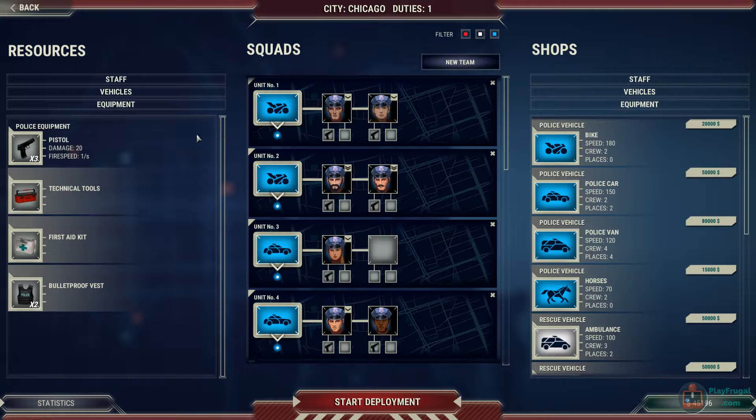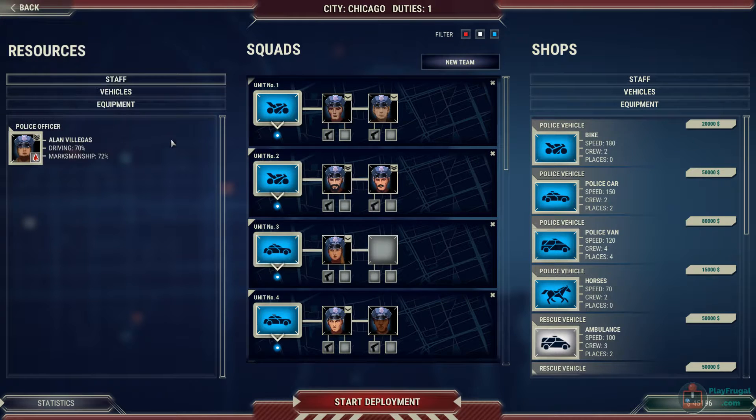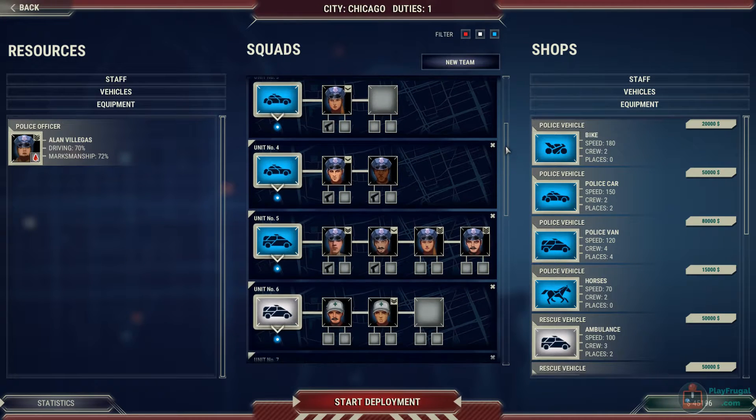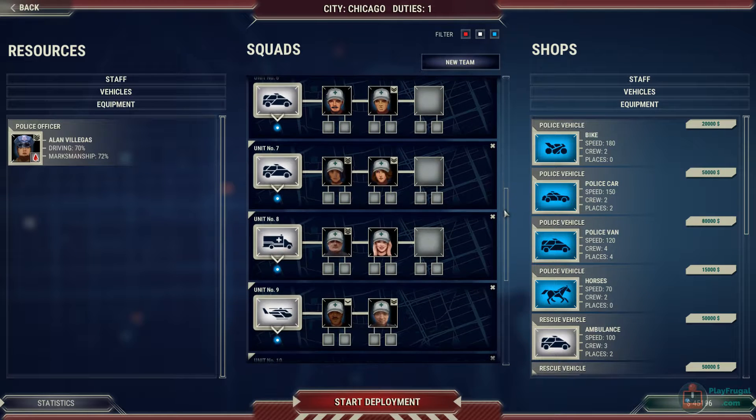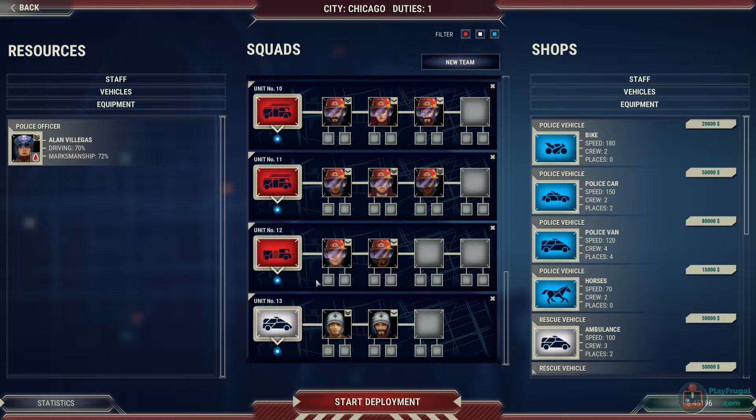So, what have we got here? We've got officers, weapons, and technical tools — which allow, say, a police officer to respond to the cat in the tree instead of sending a technical truck. A first aid kit can be given to a fire truck or police officer so they can help respond when you can't get an ambulance there. Bulletproof vest, that speaks for itself. We've got one injured police officer still in recovery, plus two motorcycle officers, two squad cars, a police van, two ambulances, a medical transport, a helicopter, two fire trucks, a technical truck, and another ambulance.